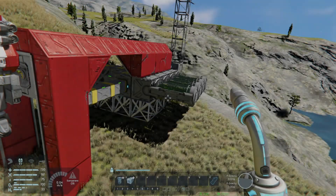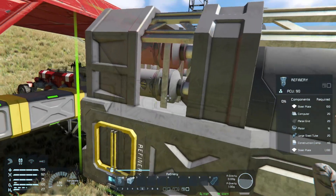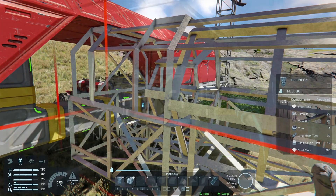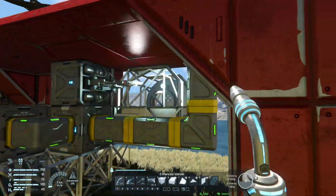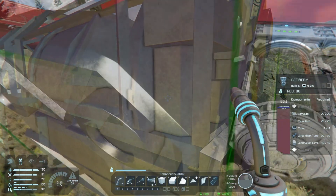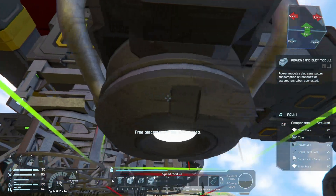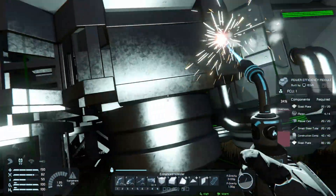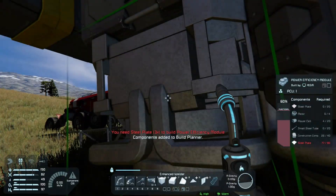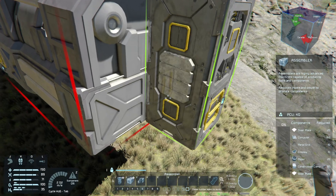Now for the heart of the base — the refinery. Lay out the block, making sure to leave enough space around it for upgrade modules. For this guide, we are initially focusing on power modules to reduce consumption. Pro tip: once your power is solid, replace these with yield modules to maximize your resource output.